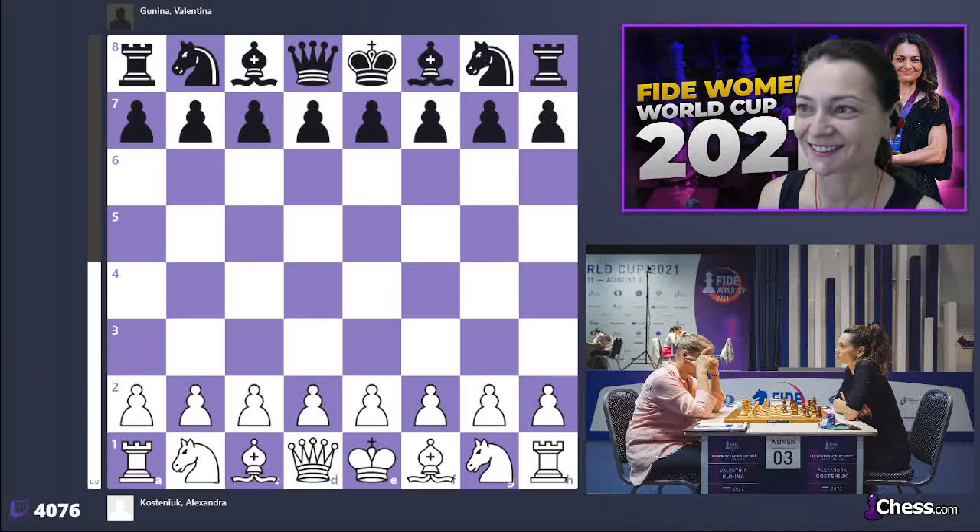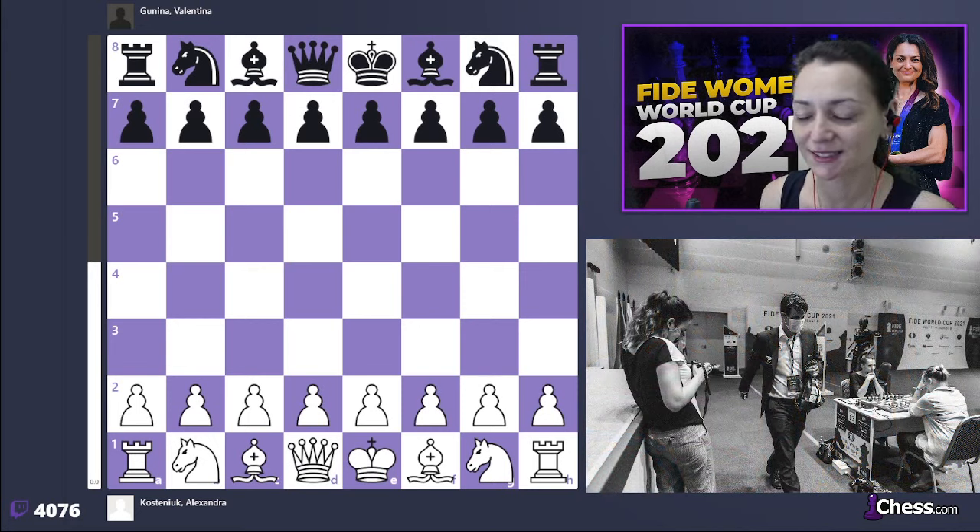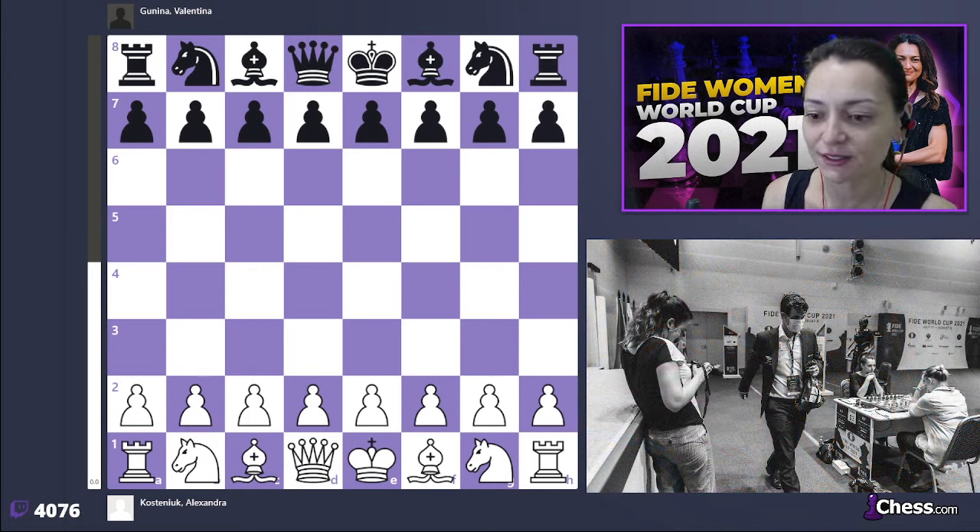Against Pia I played very nicely in the opening of my first game, and that of course helped me in the match. But right now we're in round number five, about to play against Valentina. As I said, Valentina was very well prepared in the first game.